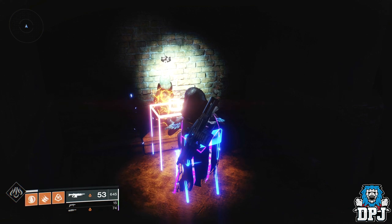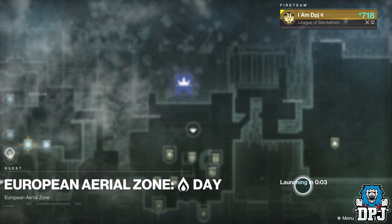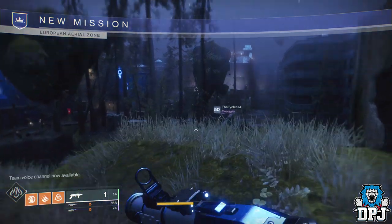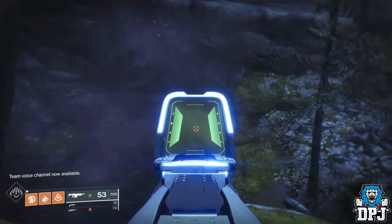Upon the EAZ is a secret hidden underground cave system — like a drain system — which is barred off. Beyond the drain barrier is a cat just chilling. Today I'm going to show you how to glitch in and take a look for yourself, also adding a little speculation to this hidden location.